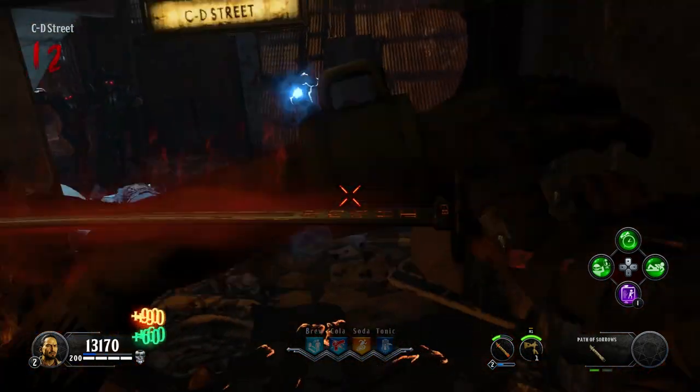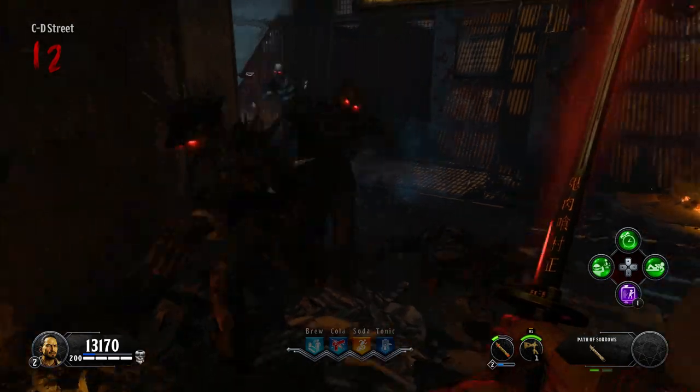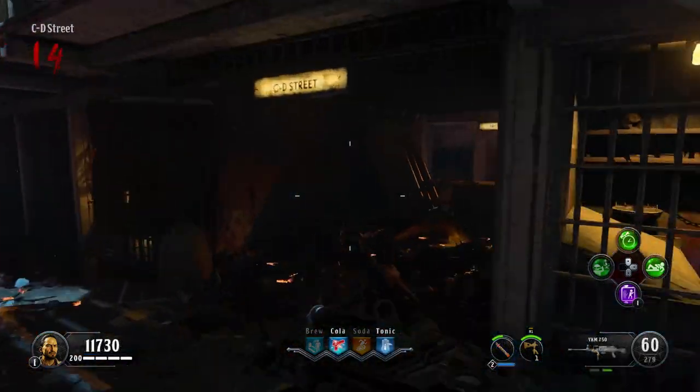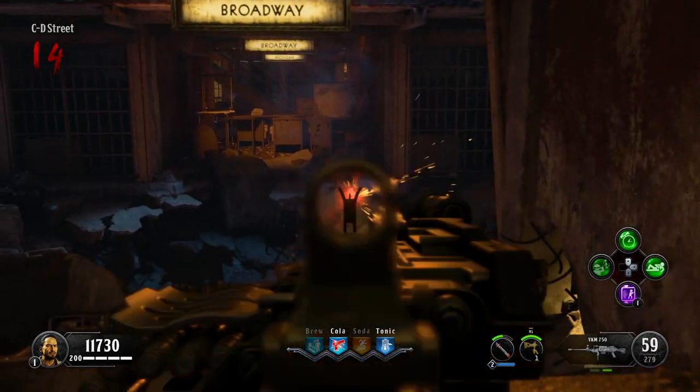You must charge the statue with zombie souls by getting kills with a level 2 specialist weapon or higher. As you kill them, their souls will fly towards the statue, and after about 20 or so kills, the monkey's hat will begin to glow red.